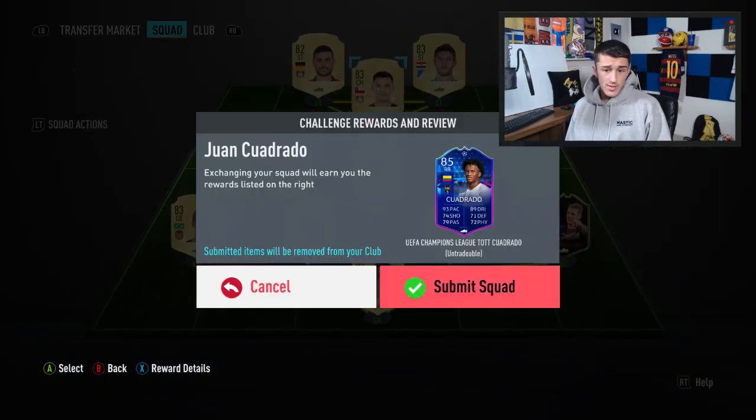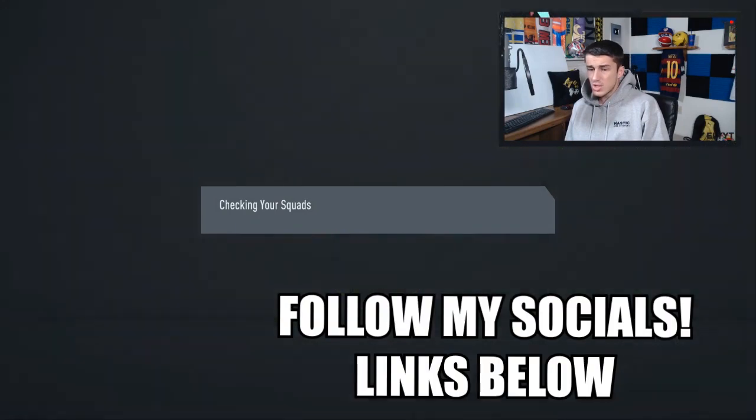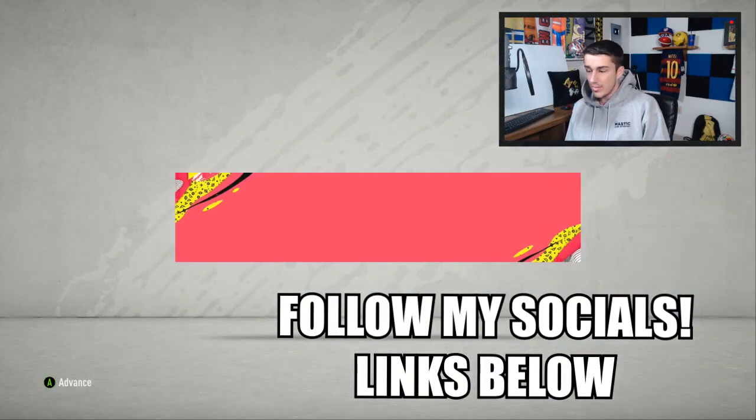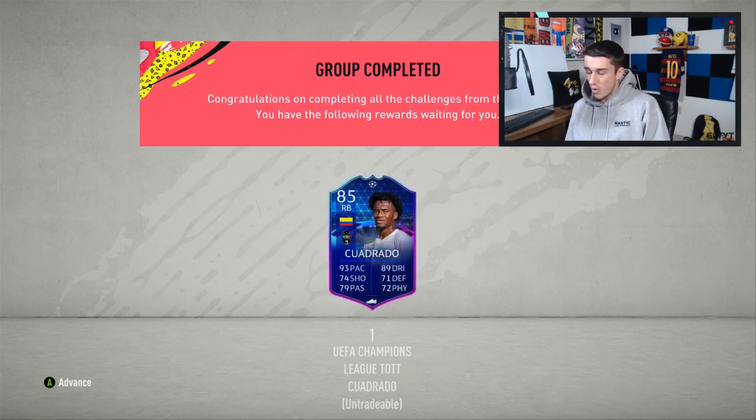We're going to go ahead and submit this here and get that walkout hopefully. I'm interested to see how you guys are going to link him into your squads. Do you guys have a full Serie A team? Will you go with maybe a Chiellini and then a Donnarumma in goal? Will you just use the right side of the squad — maybe go with Cuadrado, Politano, and then a Dybala in the midfield on like a 4-3-3? Let me know in the comments down below how you guys are going to link him.